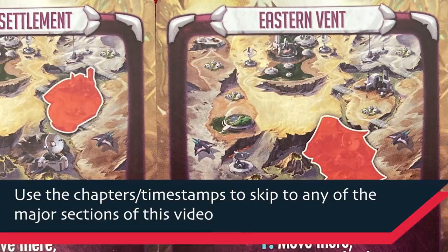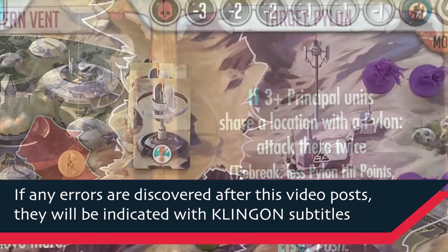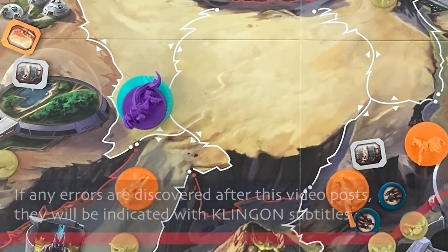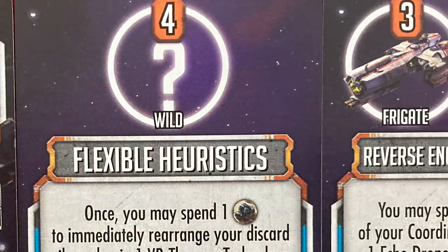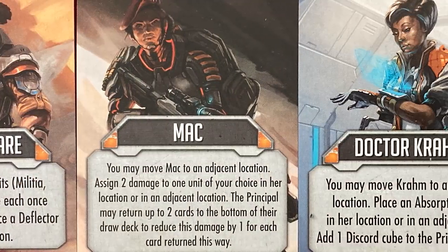Hey everybody, this is Mike with the One-Stop Co-op Shop and today we're doing a solo playthrough of Defense of Pro Scion 3. I got a review copy — it's a main design by David Turtsey with some help for the solo mode. This is a competitive game for two to four players, with basically two teams each with two factions, but you can also play solo or two-player co-op.